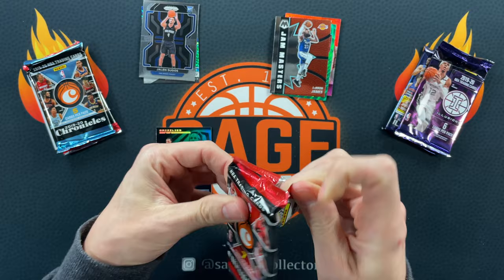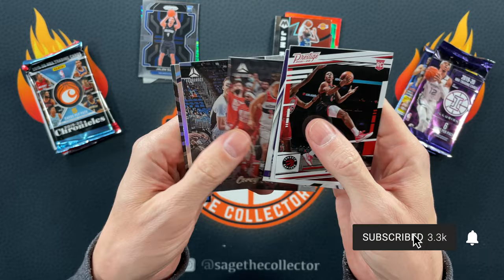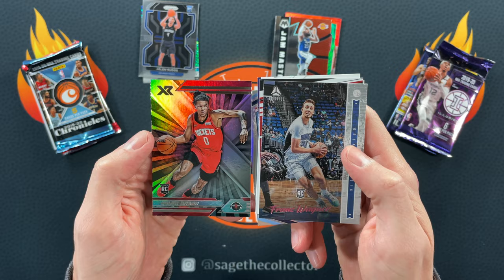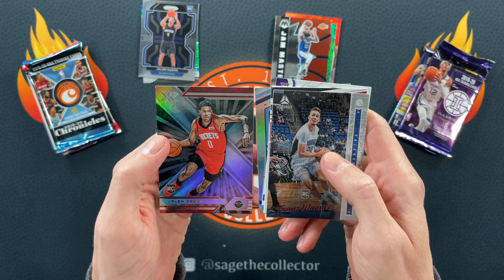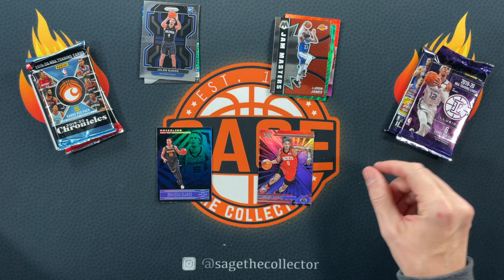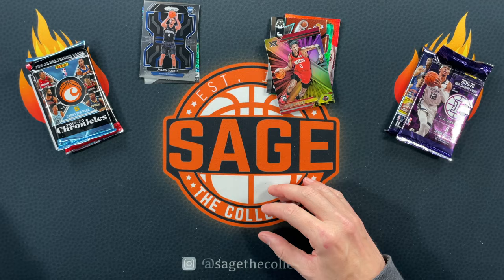2021 Chronicles — got a Scotty Barnes rookie, nice! D-Fox, Davion, Kispert, Franz Wagner pink. Also got Anthony Edwards second year marquee and a Jalen Green XR. This is a pink with that Jalen XR — I'm going Jalen. As much as I love it, Illuminance is kind of lame this year. Brandon Clark versus Jalen — I'm moving on with Jalen. Come on, let's do it.